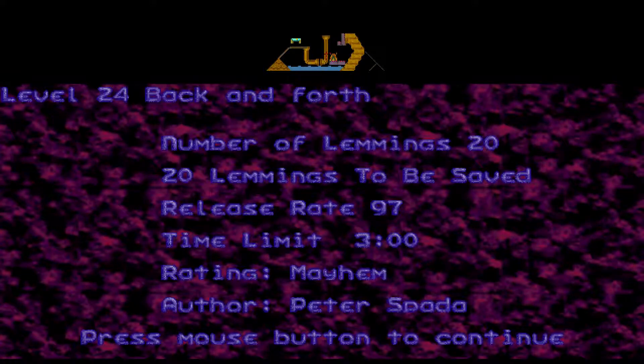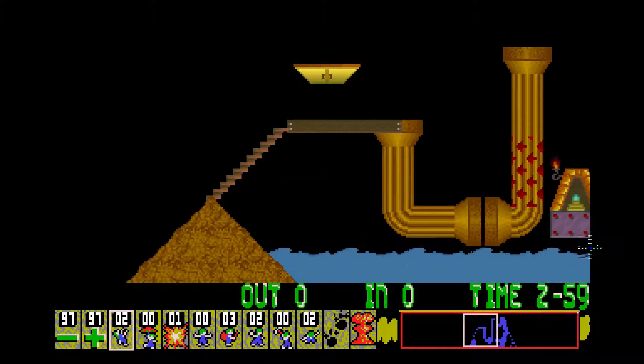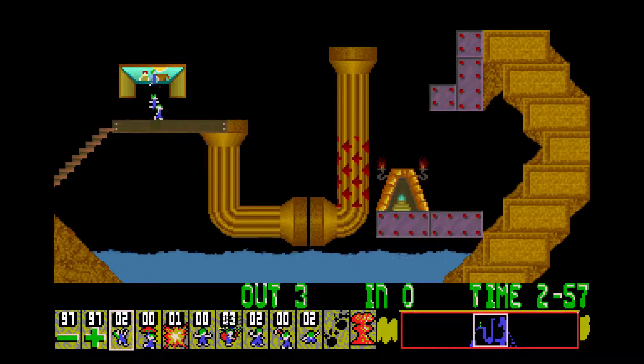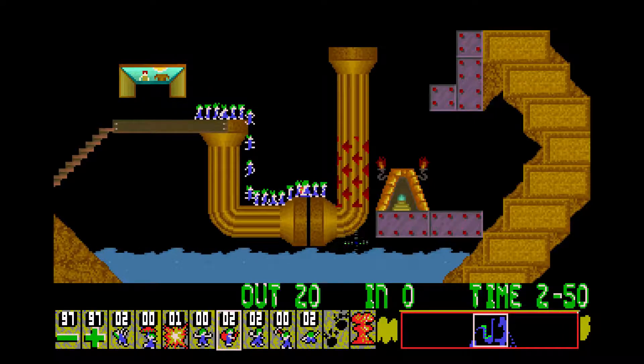Didn't we already have a level titled 'Back and Forth?' No, I'm thinking of a level that Giga made. This level we can't lose any lemmings. We have a release rate of 97. That solves that first part of it.